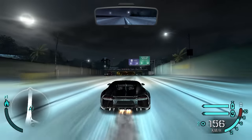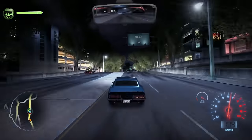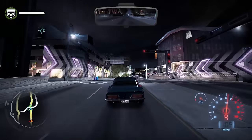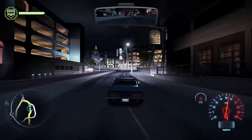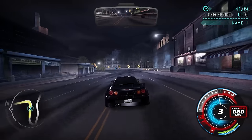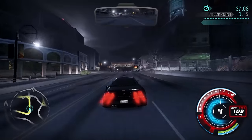For example, the Bugatti Chiron mod — because I mean, if you don't have a Bugatti... The Need for Speed 2015 Custom HUD mod is pretty self-explanatory: it replaces the standard Carbon HUD with the one from Need for Speed 2015. Or if you're a fan of a more futuristic look, you can try out the Next-Gen HUD mod, which looks like next-gen.